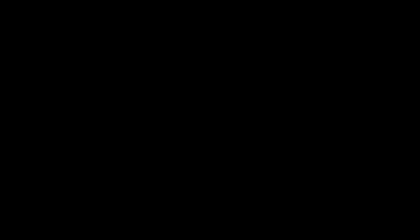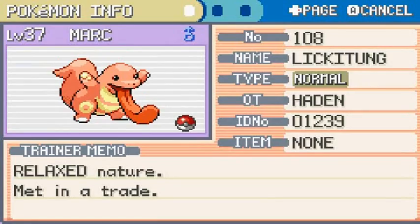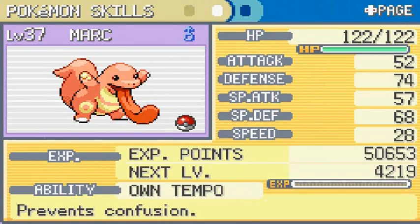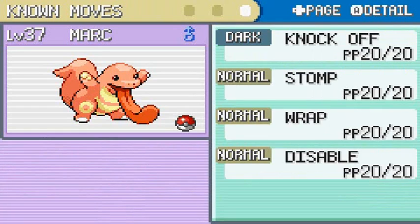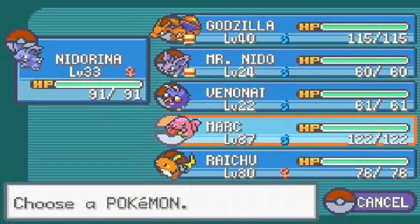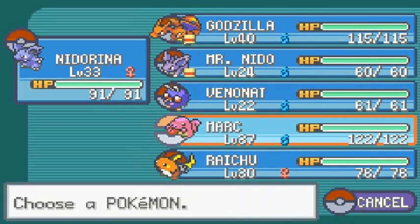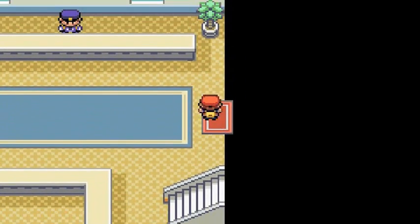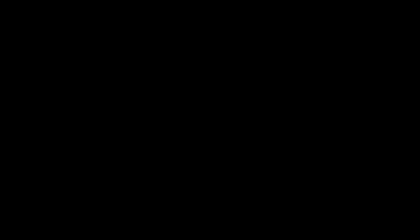We receive Lickitung from Mark Hayden — he names it Mark Anthony. Let's check it out: it's a Normal type, relaxed nature, no held item, with the Own Tempo ability which prevents confusion. Very defensive stats, and its moves are Knock Off, Stomp, Wrap, and Disable. Of course it's known for its Lick attack. Next I need to find someone trading for a Nidorina.